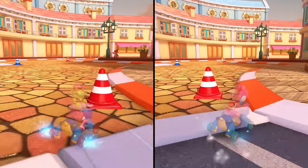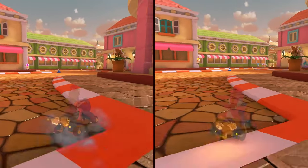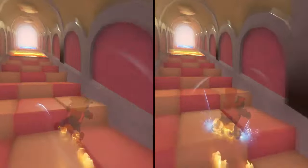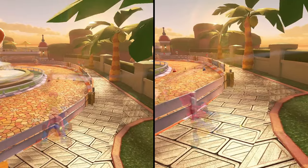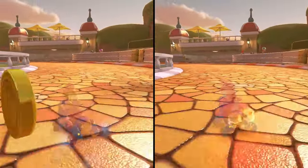I compared my method to the world record, specifically comparing how long it took to get from the cut to the glider, and amazingly enough, the times were identical down to the thousandth of a second. However, the world record takes a much tighter line than I do, which I think saves time over my method. And it's also much more consistent than my method, so when doing your own runs, copy the world record and not the personal best run that you're seeing here.